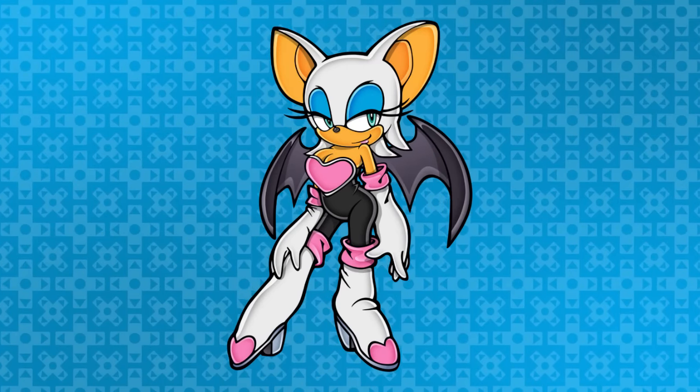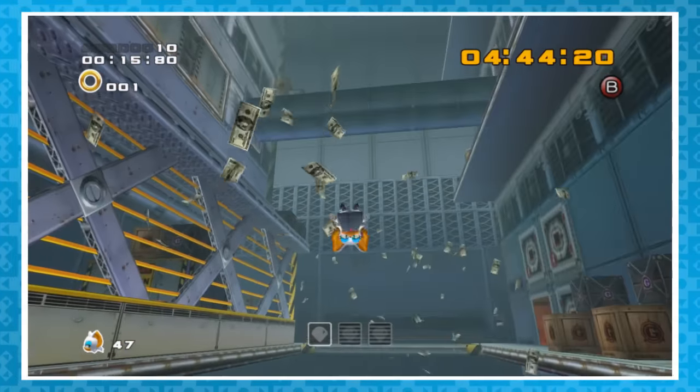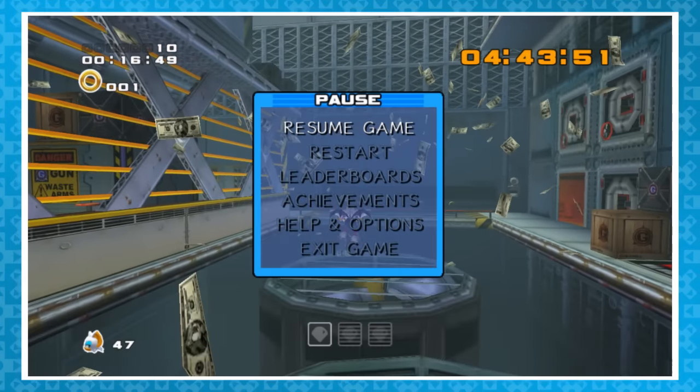Let's start off with Rouge the Bat in the level Security Hall. While searching for arbitrarily hidden chaos emeralds, you'll pass over giant fans blowing money everywhere. If you pause at the right moment, you can get a good look at those bills. They all have Sonic's face on them, strangely enough.